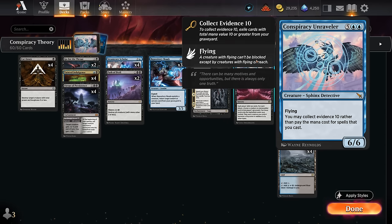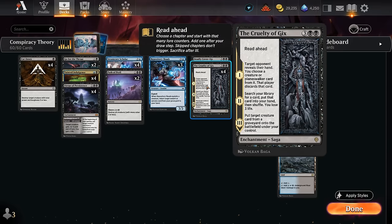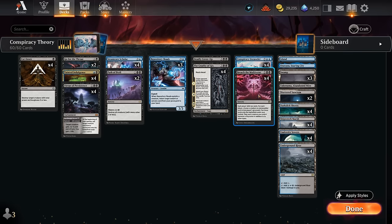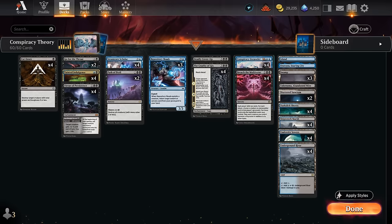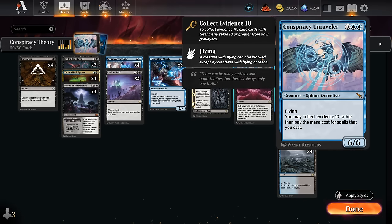To collect evidence 10 we need to exile cards with total mana value 10 or greater from our graveyard. We've got some very expensive spells in this deck that we can exile to enable collect evidence, and then the eventual goal is to reanimate our Conspiracy Unraveler using Cruelty of Gix. The third chapter can bring back a creature from any graveyard onto the battlefield under our control, and then we need a Breach the Multiverse in hand, which we can immediately cast for free by collecting evidence 10, which is usually not too difficult.